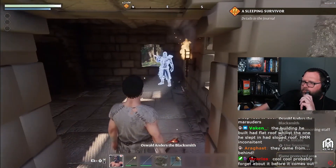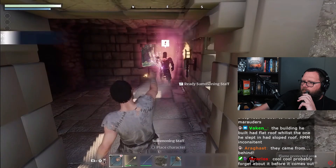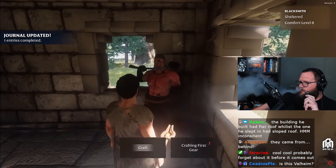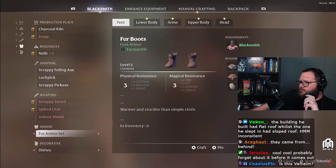Now we have to make sure to give the blacksmith a sheltered spot. By giving a roof over your blacksmith's head, you will be able to unlock more crafting recipes. Now let's upgrade the armor.